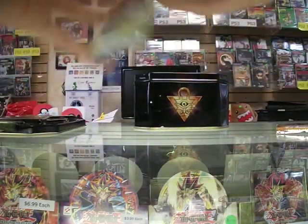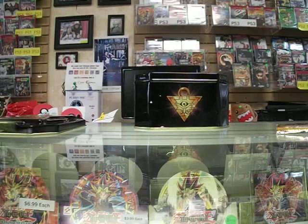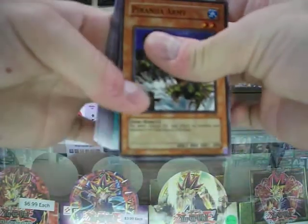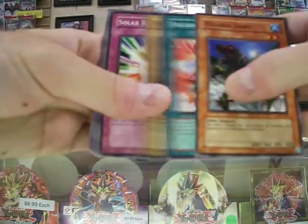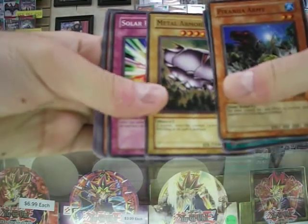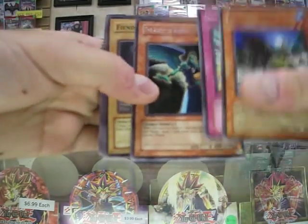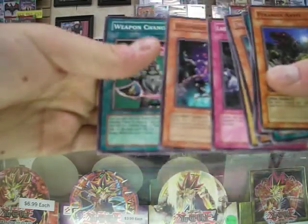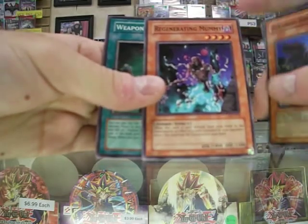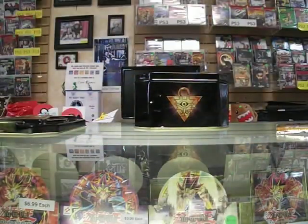Alright, I'm going to go with Ancient Sanctuary. What I do want from here is Dark Magic Attack because I have a Dark Magician in my deck, and by getting that it pretty much obliterates the opponent's spells and traps on the field. Piranha Army, Law of the Normal, Metal Armored Bug — damn, why is that so high? — Solar Ray, and the Engine of Wisdom Mercury. Fiend Scorpion, Labyrinth of Nightmare — wow, I like that card. And Weapon Change, I think I needed one, so that's not bad.